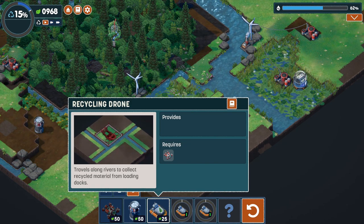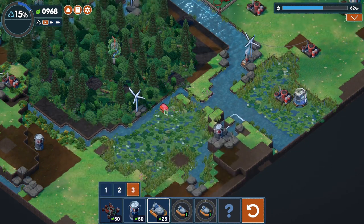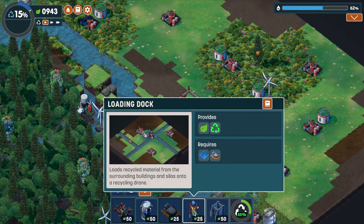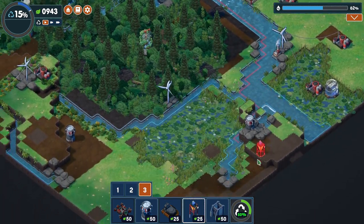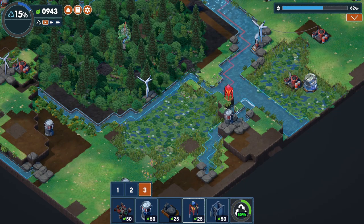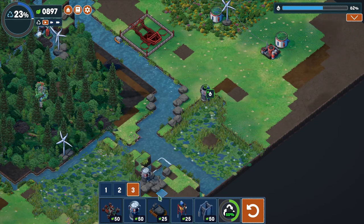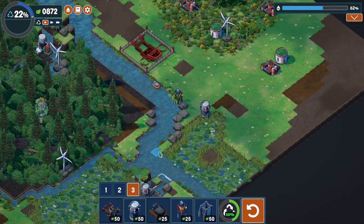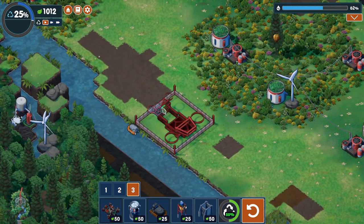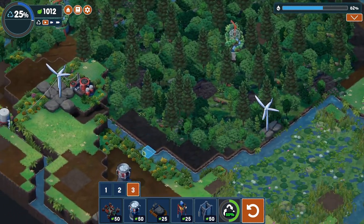We now have a recycling drone! It travels along rivers to collect recycled material from loading docks. Construct one more recycling drone to unlock the next thing. The drone has to be next to a river of some sort - now we have little boats going along picking stuff up. The loading dock loads recycled material from surrounding buildings and silos onto a recycling drone. Put a little dock just there, the boat comes along and hoovers that thing up, then goes back over there. We also have a pound lock that allows a recycling drone to travel up and down waterfalls.